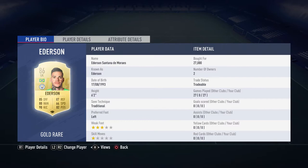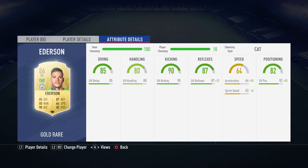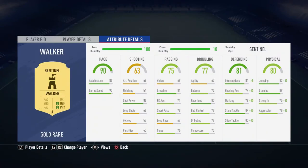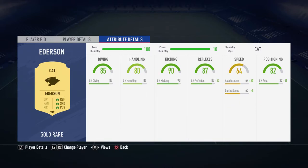Now looking at in-game stats with chemistry styles. Ederson with a Cat chem style: 85 diving, 80 handling, 90 kicking, 87 reflexes — speed goes up by 10 in acceleration and sprint speed by 5, positioning up by 15 to 82. Kyle Walker with Sentinel: interceptions up 5, heading accuracy up 10, marking up 10, stand tackle up 15, slide tackle up 15, jumping up 10, strength up 10, aggression up 10 — acceleration 86, sprint speed 93.